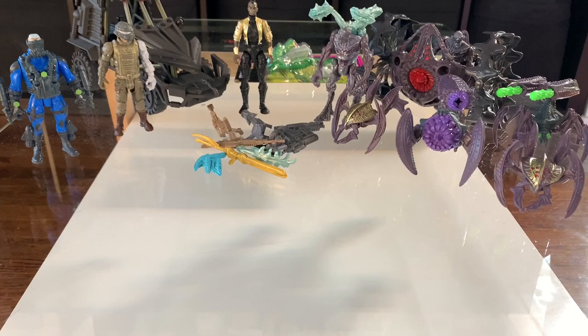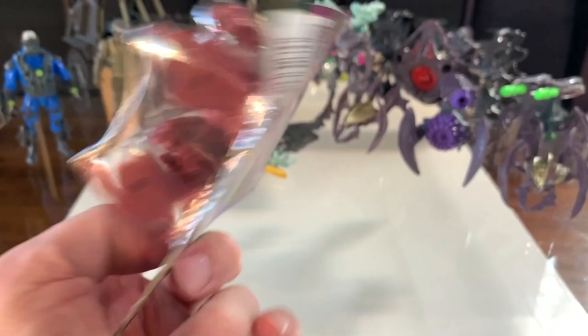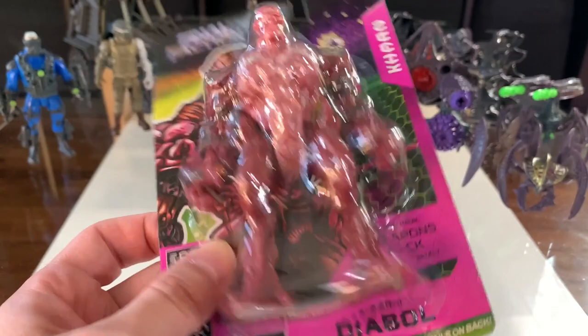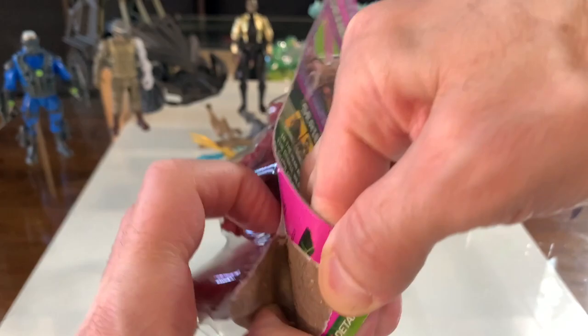What up folks, I am UltraZilla and we just recently reviewed the Final Faction figures, series one and two. Now we got a bunch more — about half of that batch. What you see here is a really cool one: General Diabol. It's like a leader — well, a general. We're gonna do the same thing we just did: unbox them, look at them, and see what we see. We also got a comic book, so we'll check that out as well.